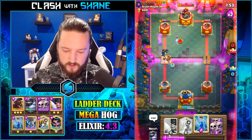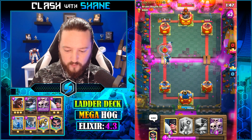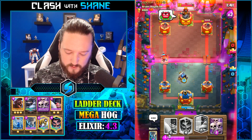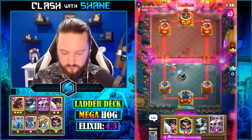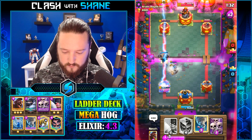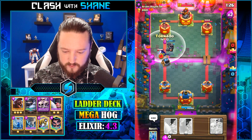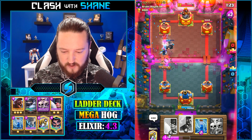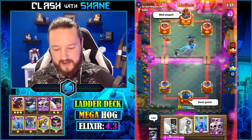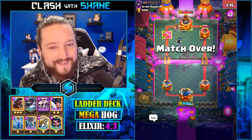Hog Rider here. Lightning Spell - no Lightning Spell here. Log Spell now though. We might get one Hog shot if we're lucky, but probably not. He's gonna Lightning Spell. I don't know why I keep using my Mega Knight there. Mega Knight here please - nice dude, I'm okay with that. Where's the E-Wizard? Come on baby! Mega Knight jump please - he's got no chance. Good game man, good game.